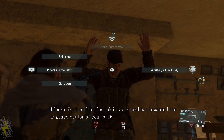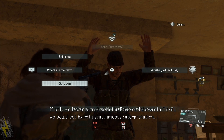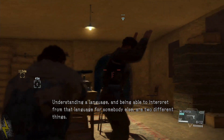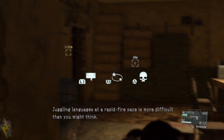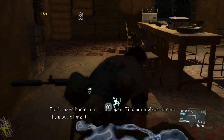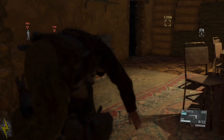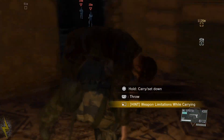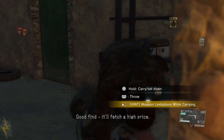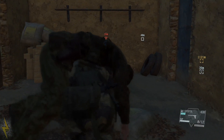It looks like that horn stuck in your head has impacted the language center of your brain. If only we had a recruit with a Russian interpreter skill, we could get by with simultaneous interpretation. Understanding a language and being able to interpret from it are two different things. Juggling languages at rapid-fire pace is more difficult than you might think. Choking him out is universal — I don't need no language. Find some place to drop them out of sight. Getting knocked out is universal — you don't need no languages for that. Blood diamonds — that's a rough diamond. Good find. I guess I'm gonna leave his dead ass right here.